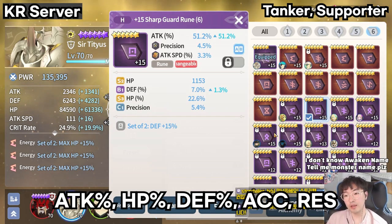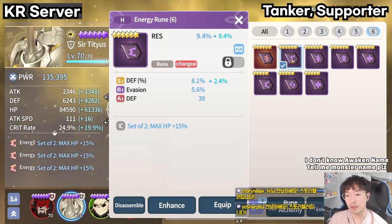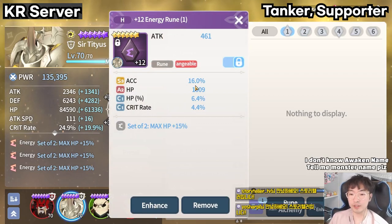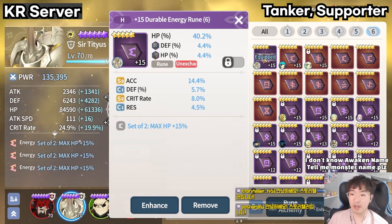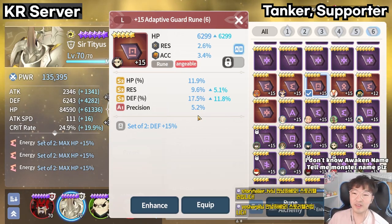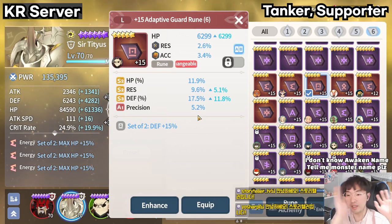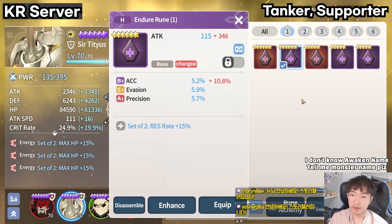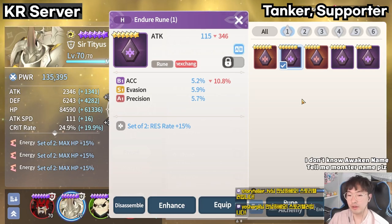As the main option of rune 6, you can get attack%, HP%, defense%, accuracy, and resistance. However, accuracy and resistance are not important enough to be taken as a main option — you can take them from sub-options. I also don't recommend flat attack, defense, and HP as main options. Therefore, HP% or defense% main options are important for tanker or supporters, and sub-options like HP%, defense%, resistance, accuracy, and evasion are effective. It is impossible to find a rune that satisfies all conditions, so it is recommended to lock runes with two or three effective options. The rest you can do combination, disassemble, or sell to the store. For example, if rune 1 has HP%, resistance, and precision, it's still useful if you can avoid precision. But if rune 1 has HP%, attack speed, and precision, just throw it away.